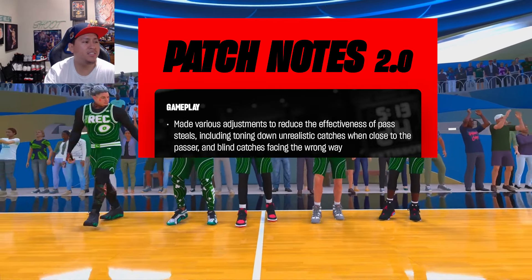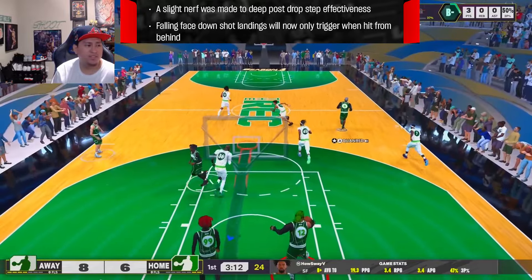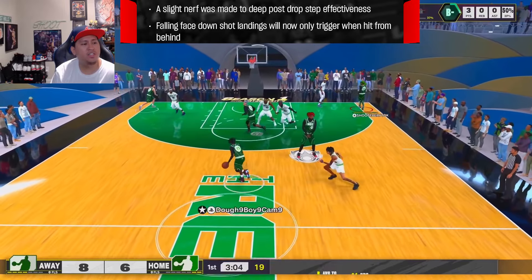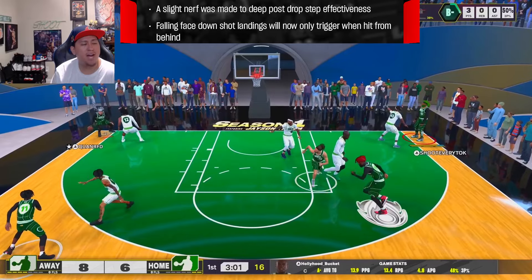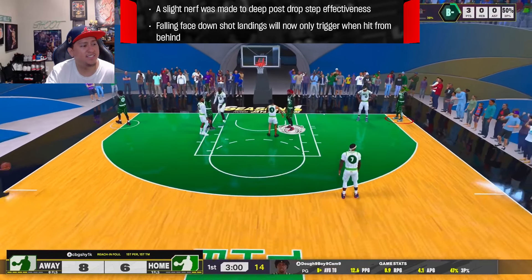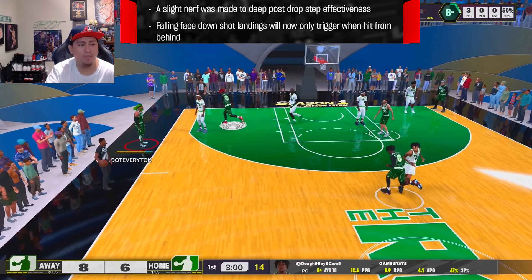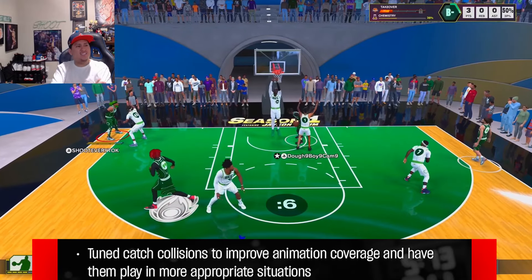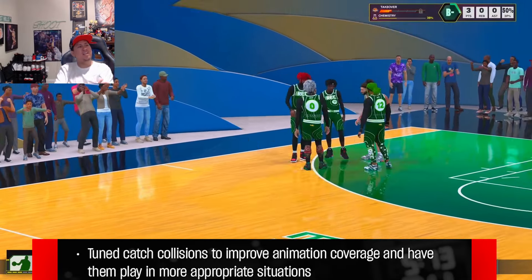They restricted post spin shots to live dribble situations to prevent double dribble violations. A slight nerf was made to deep post drop step effectiveness, so they nerfed drop steps a little bit. Also, falling face-down shot landings will no longer trigger when you get hit from behind, so those are out of the game unless you're hit from behind.